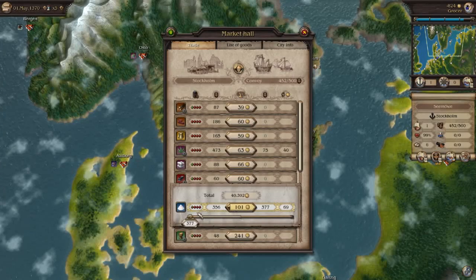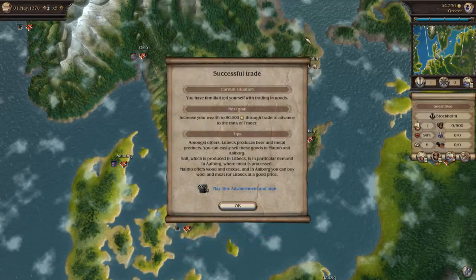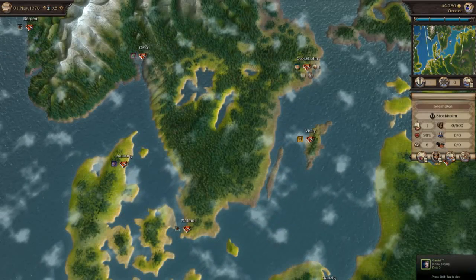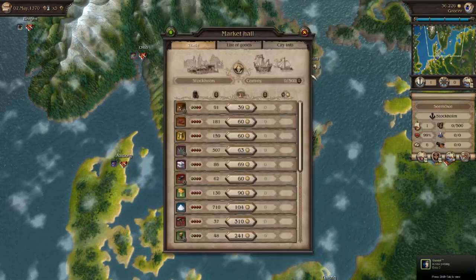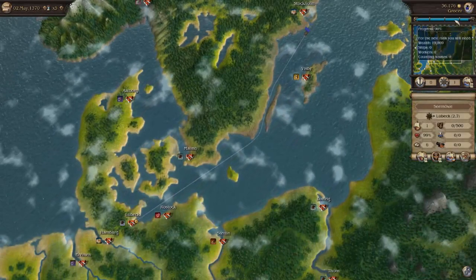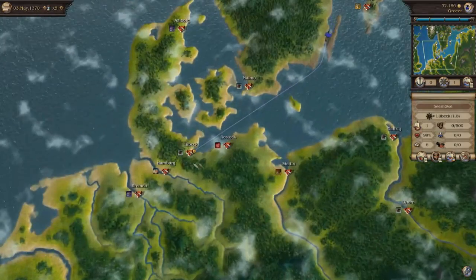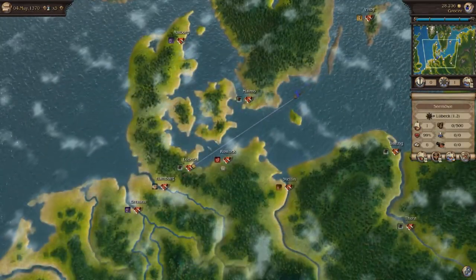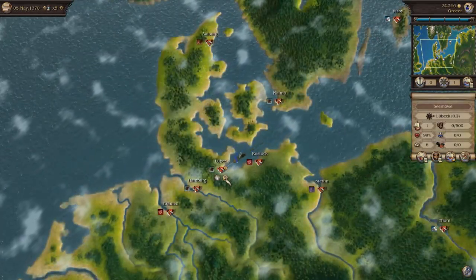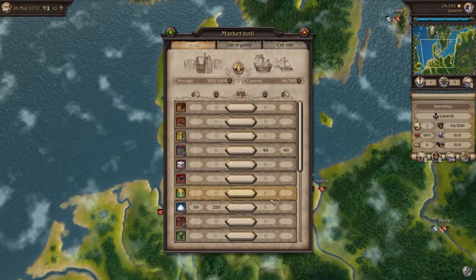Patrician 4 — remember Port Royale? All that trading done in the Caribbean? Well, this is that, only set in Northern Europe. You get to go on land in addition to sea, but I think this was somewhat of a mistake — the naval combat doesn't feel anywhere near as good as it does in Port Royale 3. You'll also need a Calypso account to play even the single player mode, which is just ludicrous. While kicking around Northern Europe in the Renaissance period making loads of gold sounds great, it just doesn't pan out as well as one would hope. If you'd like to do some laid-back trading and kill pirates, skip this one and snag Port Royale 3 instead.